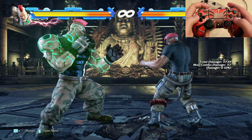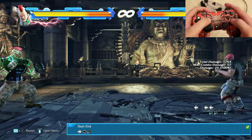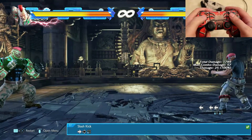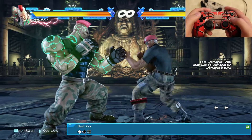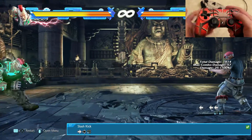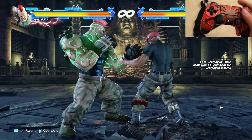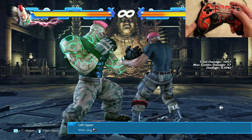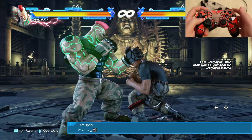Slash kick is towards your opponent twice and X — it will pretty much launch your opponent away from you when they want to charge at you. But it's very risky; you have to know the timing perfectly for it to hit. So keep that in mind.